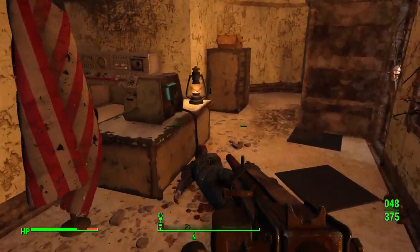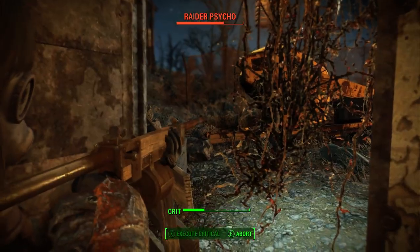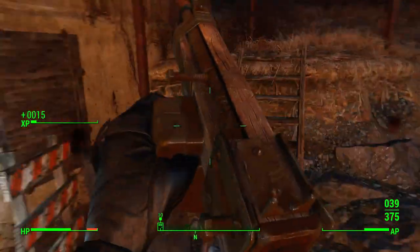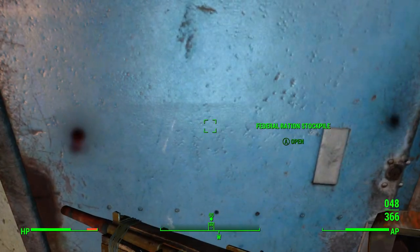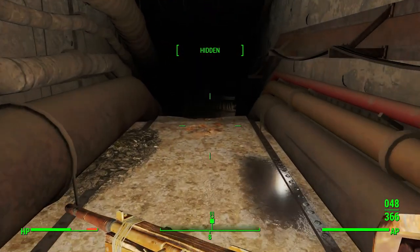Does that mean we have to go in here to — this was just the outside to get in? That means there's some stimpaks and some fusion cells and some more rounds, that's all good for me. So yeah, let's head inside this place. But after we kill the Psycho Raider — one shot, two shot. I'm trying to save a critical hit by the way, because I don't know how long they save for, but it's generally a good idea to always have one.